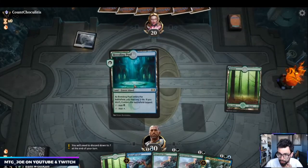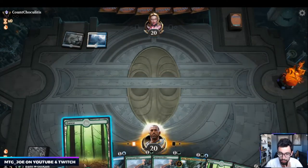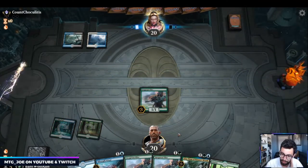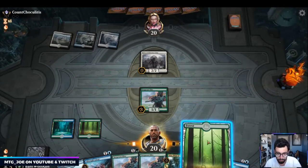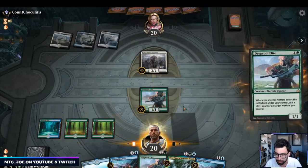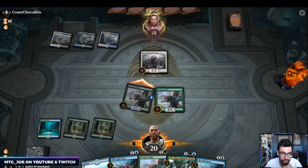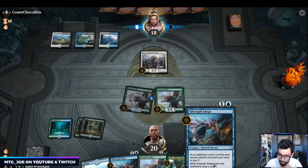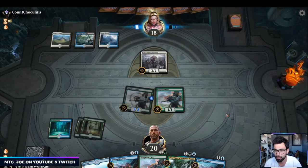We have Silvergill Adept — this is probably Blue-White Control, which is going to be a tough matchup if they have removal. This is why we have Uro. We drew all three Deep Root Waters in our opener, so we'd really like a one-drop. I'm going to see if they take the trade — advantageous either way for us. Next turn I can Deep Root Waters and Silvergill, or just double Silvergill to diversify my threats.